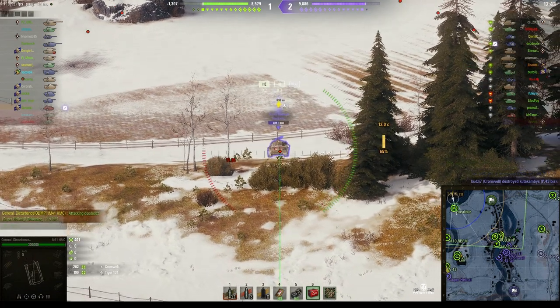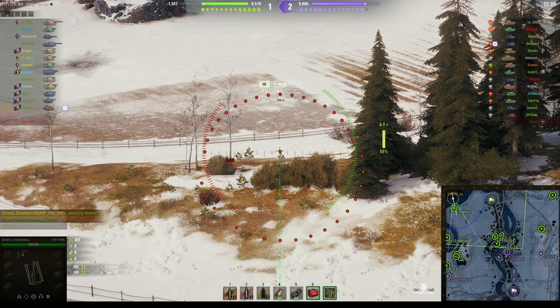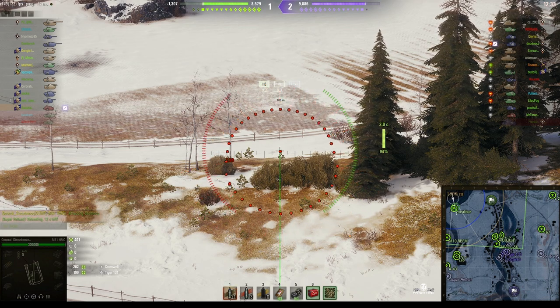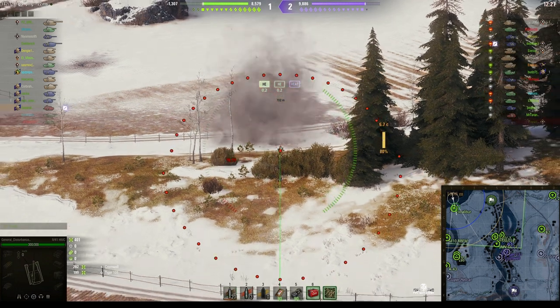Now I've noticed down to the south we've got a Super Hellcat, and he appears to be trolling our team — popping up, getting shots, then popping back down again, holding up our teammates from moving further south on the west side of the map. I last saw him in that position, so I'm going to put a round in just in case he's still there.